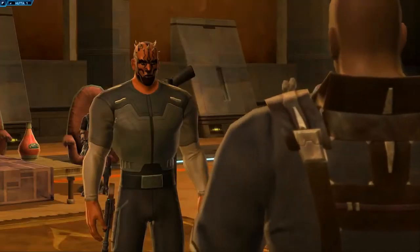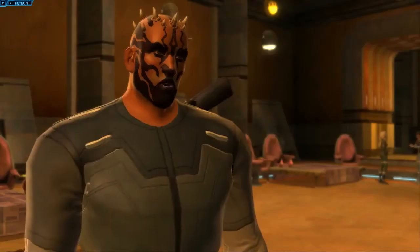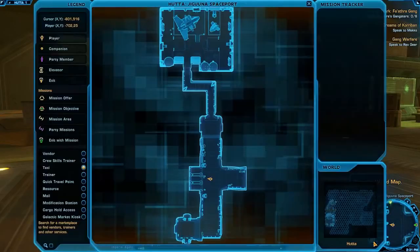During your adventures in the Old Republic, you'll be sent on numerous missions for a wide range of characters. While many mission givers will tell you where to go, you can get a more precise idea of where your objective is located by checking your map. You can bring up your map by pressing M on your keyboard. Right away you can see your location by finding the circle with an arrow, which also shows you which direction you're facing.